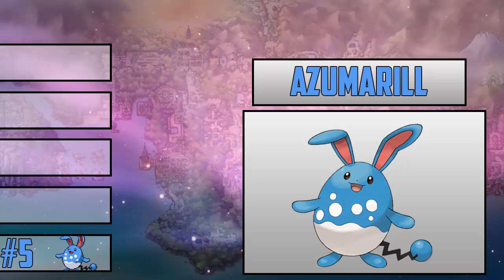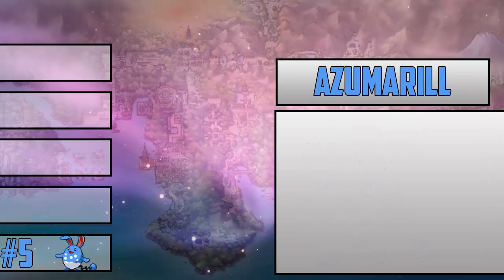Azumarill is really, really bulky, and it is a good attacker when you give it Huge Power, which was introduced in Gen 3. I also like Azumarill's design and the nicknames people give it. Azumarill's pre-evolutions, Azurill and Marill, I haven't been really fond of because they're really, really weak. But I really like Azumarill — it's like a Mega itself. Aqua Jet and Belly Drum with Huge Power is a huge threat. That's why Azumarill is number 5 on this list.